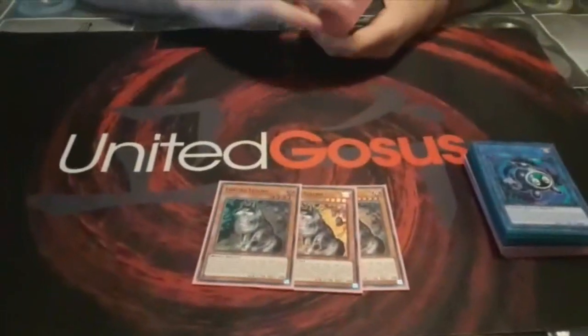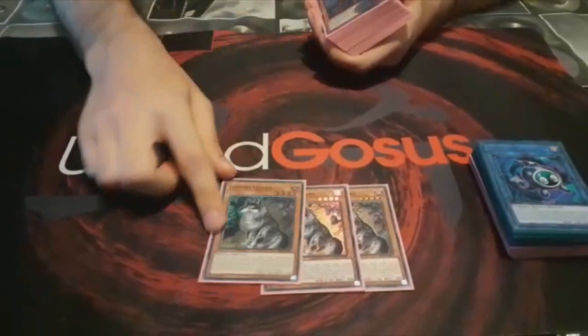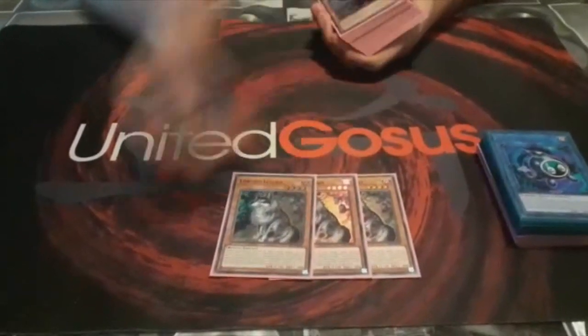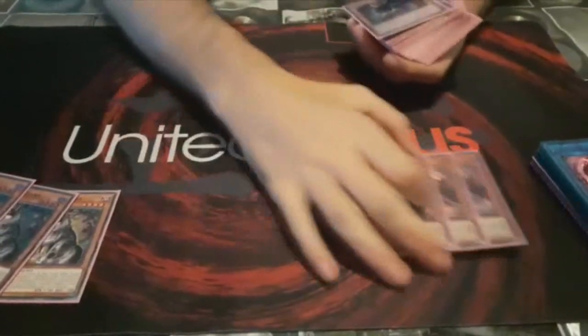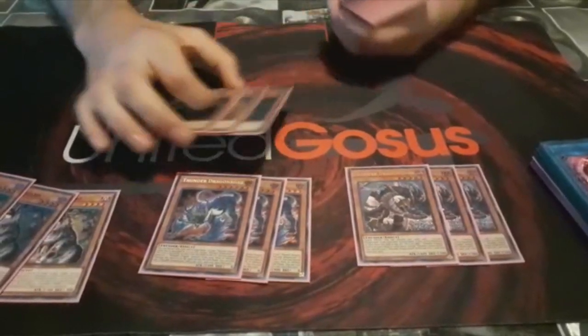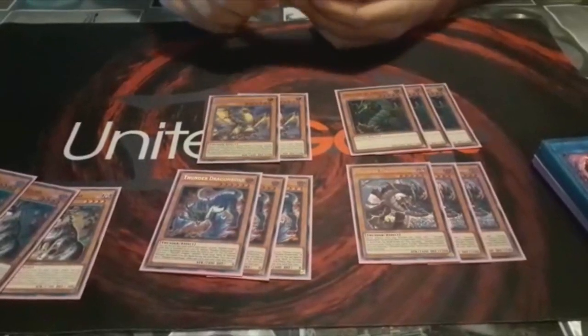The principal starter of the deck is the Lufine. It's better than the Battery Man guy because along with another Thunder monster you can make IP Masquerena. Then the standard Thunder ratio: 3 Darks, 3 Roar, 3 OG, 2 Hawk, and 2 Matrix.